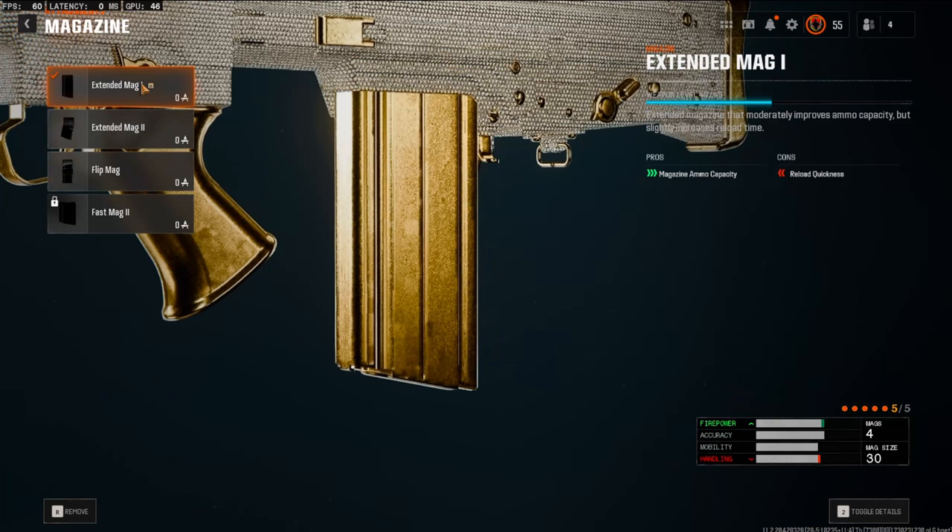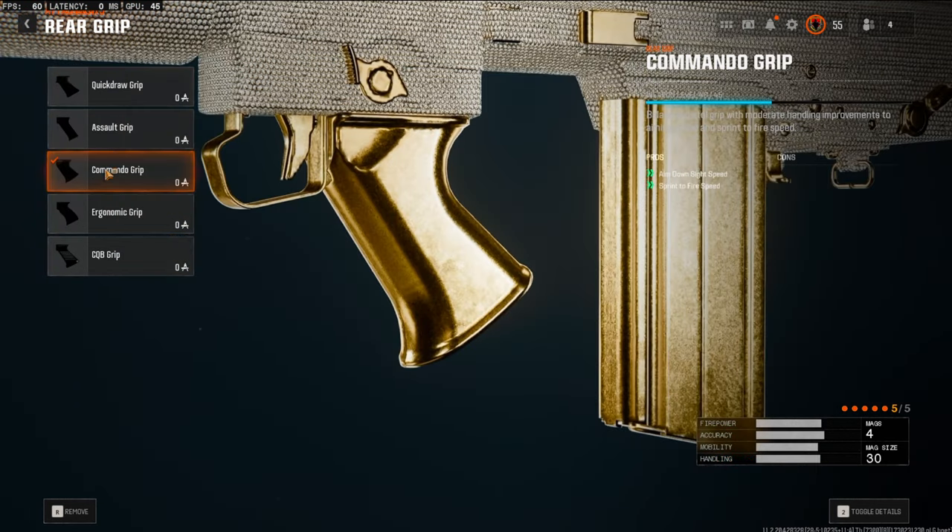On the magazine we're going to be using the Extended Mag 1, which brings your mag size up to 30. Over on the rear grip we're going with the Commando Grip, which boosts your aim-down-sight speed as well as your sprint-to-fire speed.